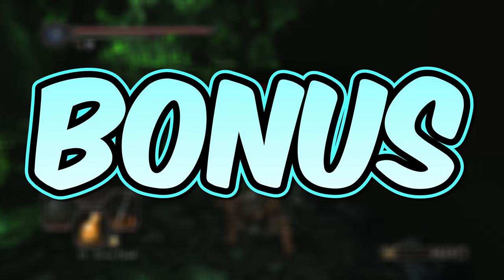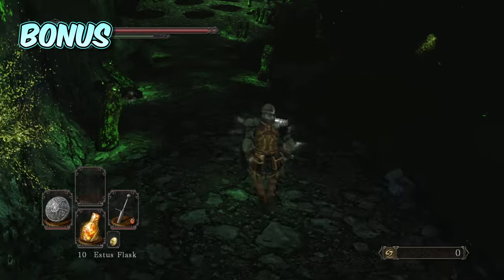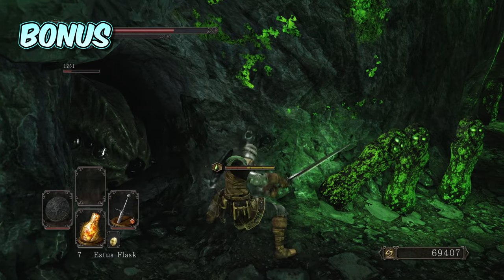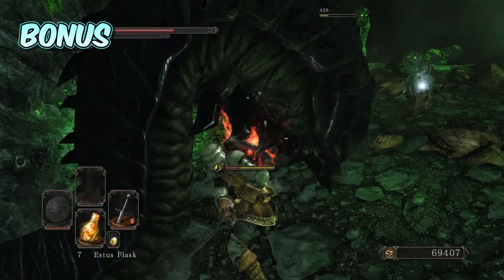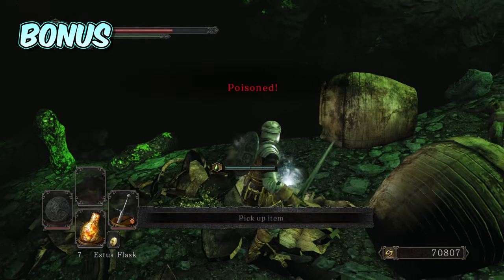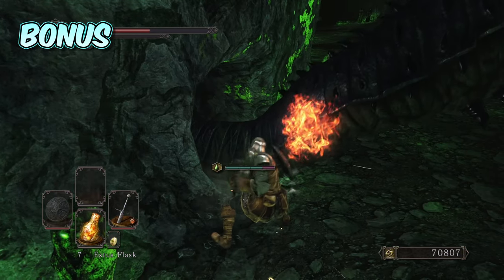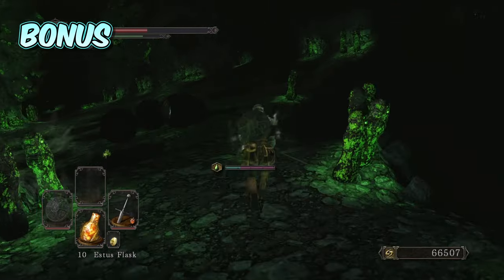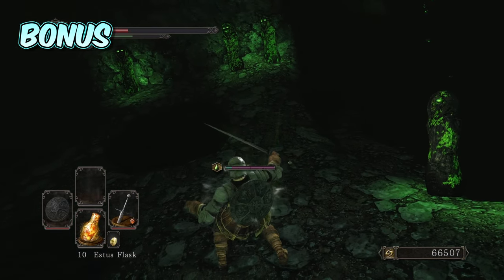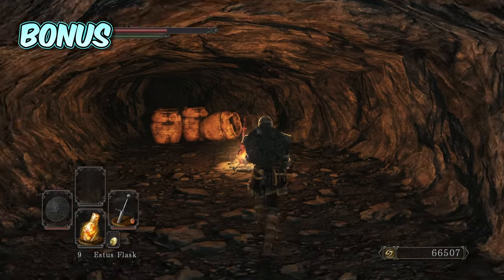Bonus secret! And finally, for our bonus secret — and this is one I really wish I had discovered on my first playthrough — we will struggle down into the Black Gulch, one of my least favorite areas, which came directly after the Gutter, another of my least favorite areas. For this secret, we need to head through all the enemies and poison statues that are dotted around this relatively small path. Then, once you reach the larger section at the bottom, stick to the right-hand side and follow the edge, and you will find a hidden bonfire room. I spent so many attempts doing this poison-infused gauntlet on my first playthrough and hated every minute of it. If only I had known about this bonfire that sits almost directly next to the boss fog gate.